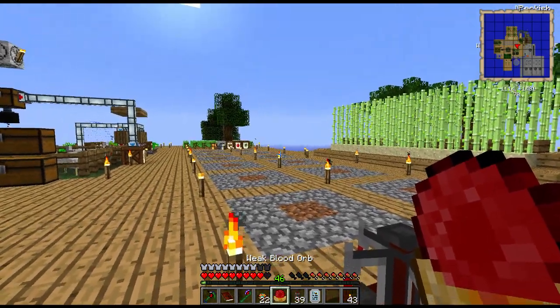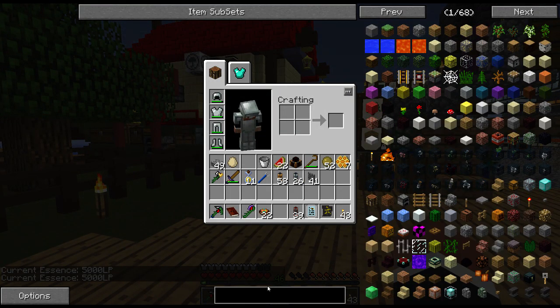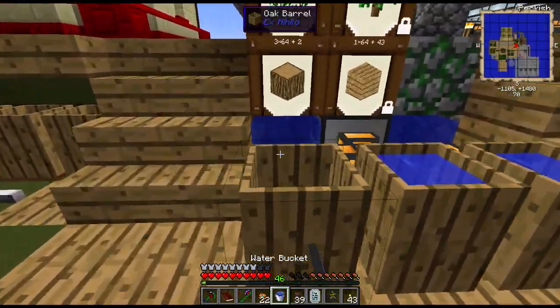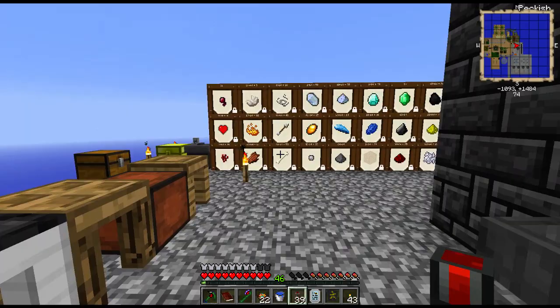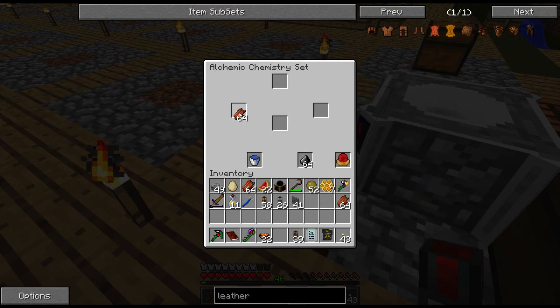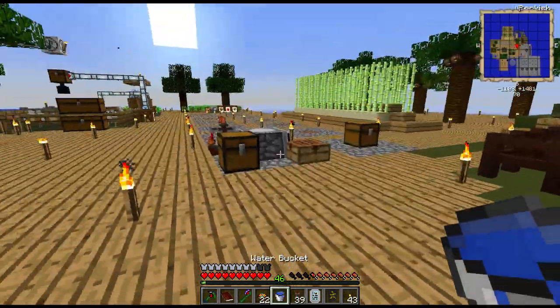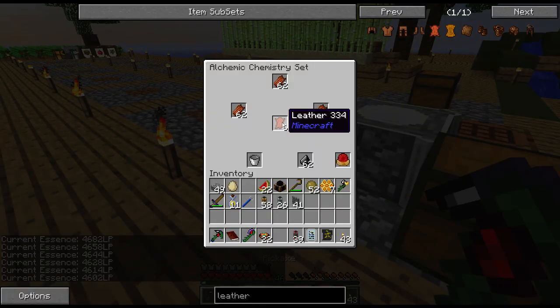I have 5,000 LP. 200 LP for leather. Let's check again — leather requires water, flint, and this. Let's actually get a goodly amount of that. Water bucket goes there, flint goes there, and I'll put that in each one of these. It's boiling. I got 3 leather. So if I now go and fill this one again — it's boiling, using a little bit of LP. I got 6 leather.